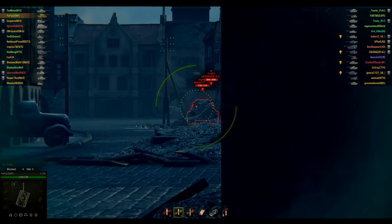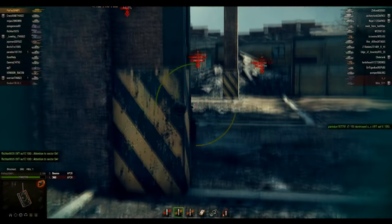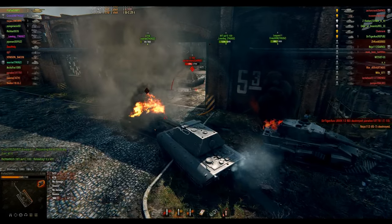You do not DPM the enemy — you trade shots. The easiest place to penetrate the E-100 is its flat turret with premium rounds. Even angled, it can still be penetrated by HEAT rounds.